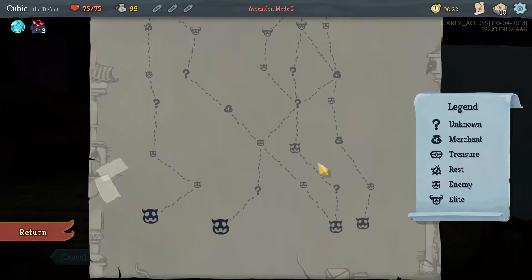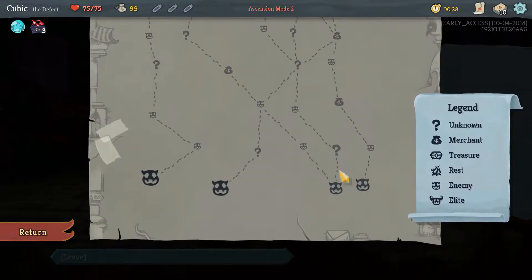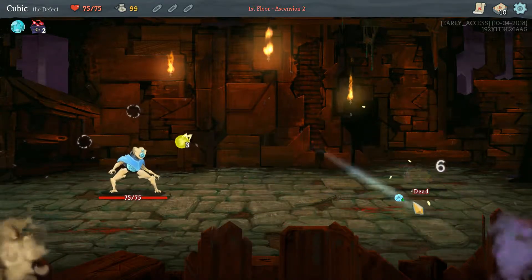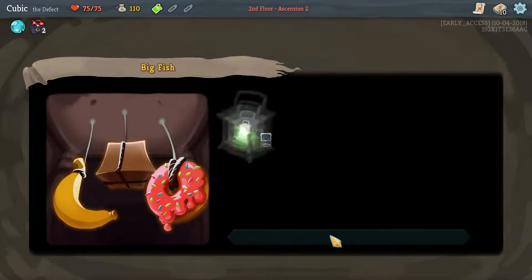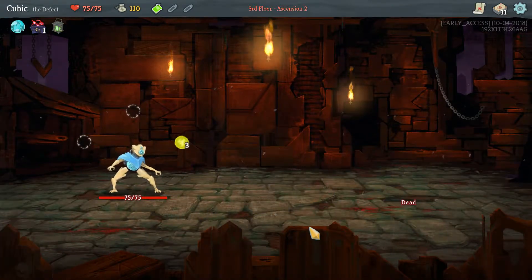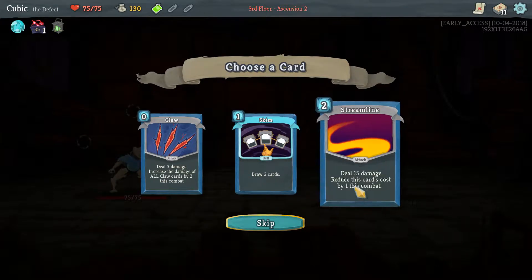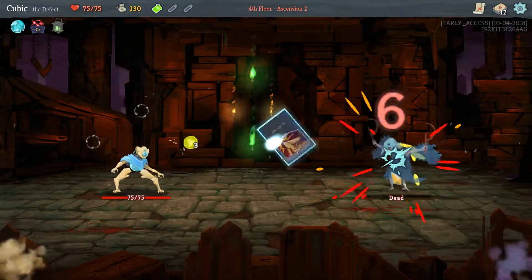I'm going to take this path because there's a chance we get an elite fight for free — a small, beautiful chance that I'm going to take. I don't want any of these cards. Give me a relic — Lantern. It's so-so. Streamline I will take, it's been a long time since we've had it.